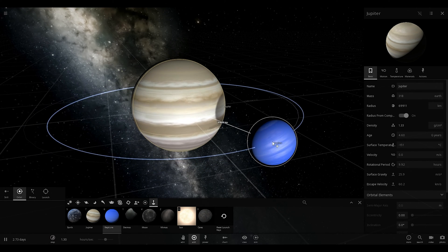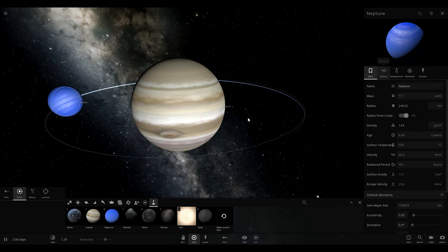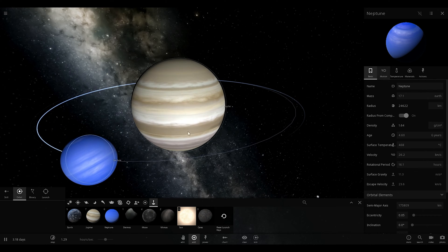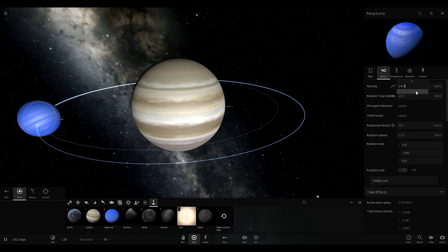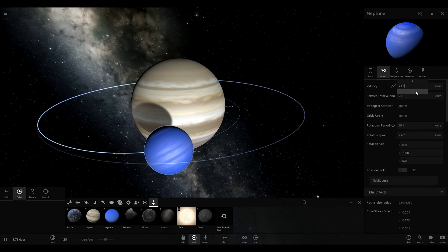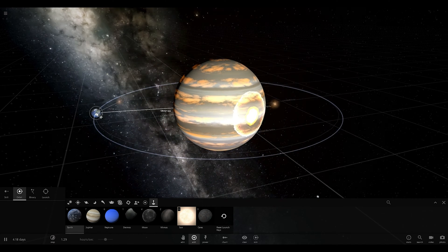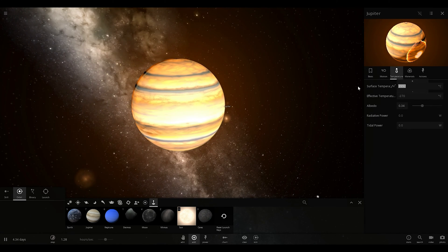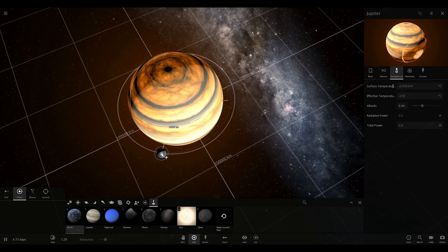We're going to put Neptune ridiculously close to Jupiter. Maybe it's not close enough. I just don't think it was close enough. We're going to cool this down first though — temperature, zero. There we go. We're going to put Earth really, really, really close to Jupiter here.